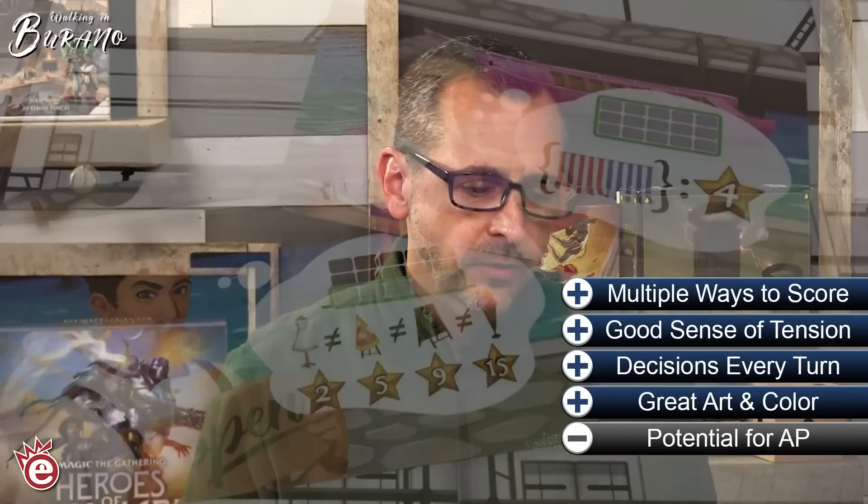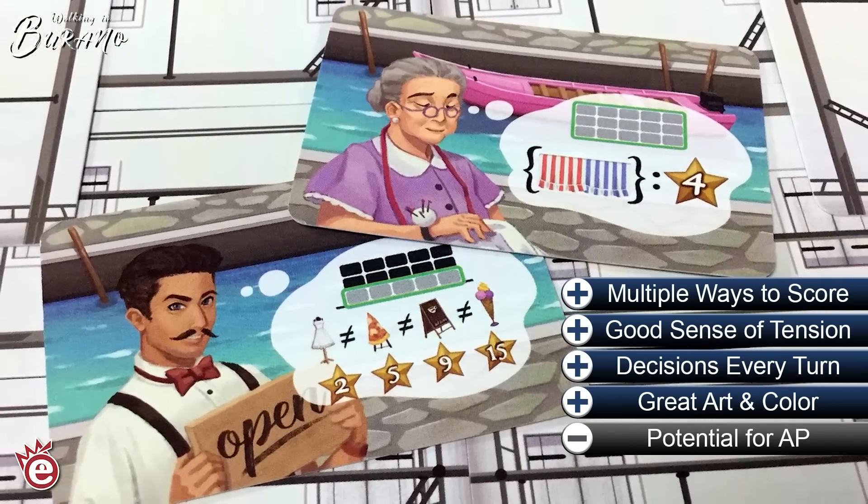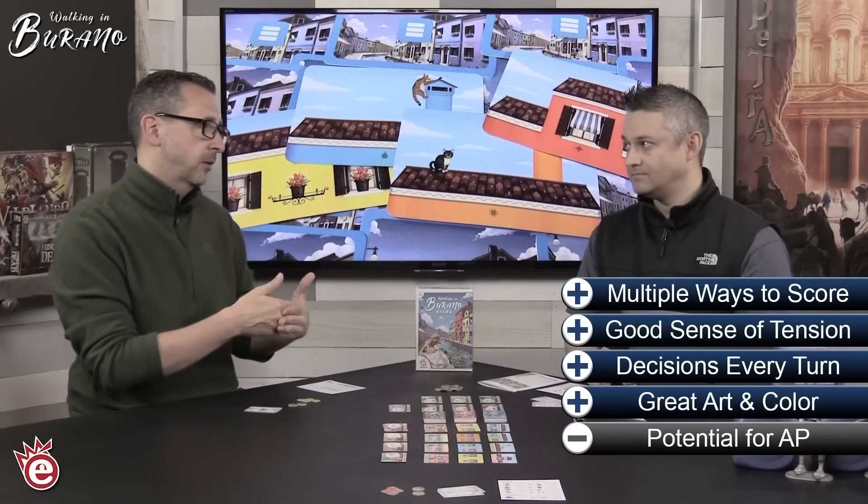I really like the game — the look, all the decision-making. It's probably just the right amount of decision-making. Moving to cons: in a bigger group it could potentially slow down a little due to analysis paralysis depending on the players. You'd have to be pretty AP-prone to overthink it, but getting too consumed with all the different scoring opportunities could lead to players going back and forth over one or two points. Thankfully the math isn't terribly complicated so you can work through it pretty quickly.